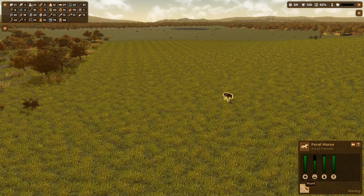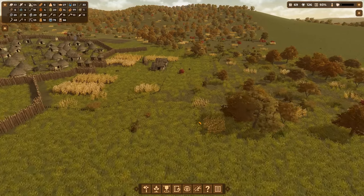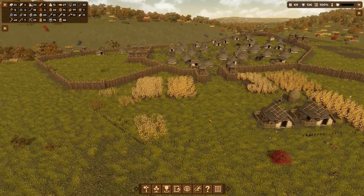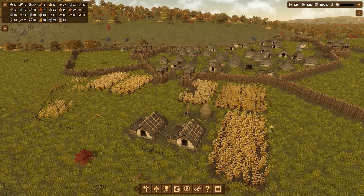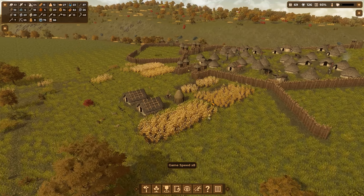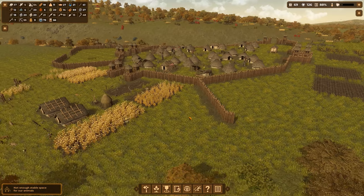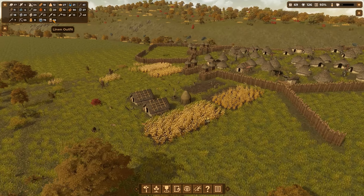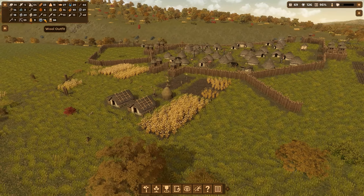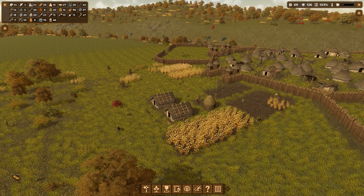We've got a horse over here — a feral female. Let's see if we can capture or kill it. Our piggies are doing fine, they're free-range piggies. It's fall now. Let's see if they harvest all this crop. They need to harvest the crop and the flax — flax is necessary for clothing. We have enough leather, linen, and wool outfits to fulfill everybody's needs, so we're fine with clothing at the moment.